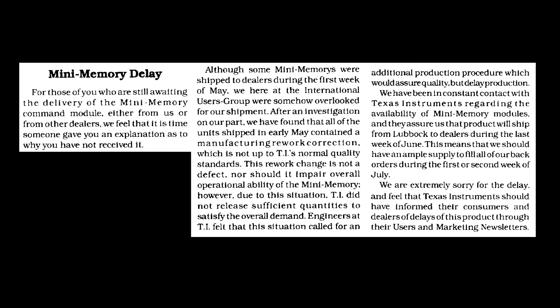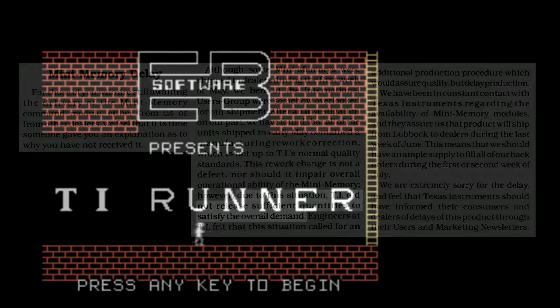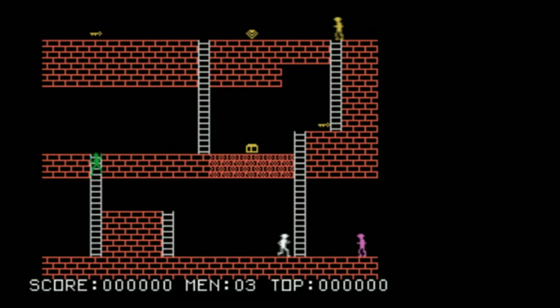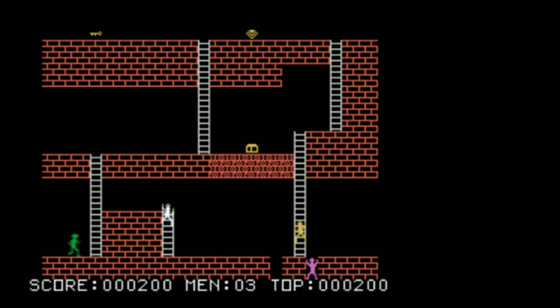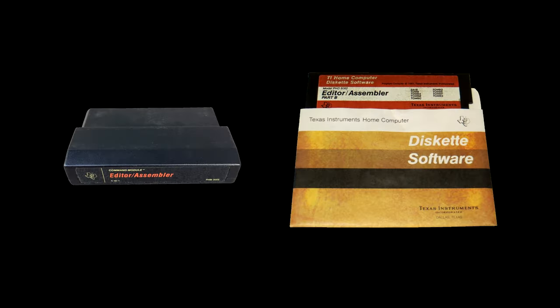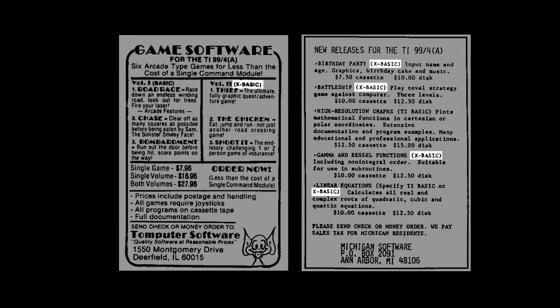What's worse, Mini Memory and Editor Assembler were affected too. In that same issue you'll find a piece entitled 'Mini Memory Delay,' which talks about dealers failing to get shipments on time or in quantity. So the third-party assembly software the TI-99 eventually got was not right around the corner as of January 82. But as hard as waiting was, most people did get their hands on TI's new development tools by the end of the year, and in the meantime a different wave of new development was starting to take hold.